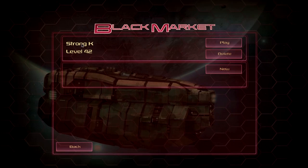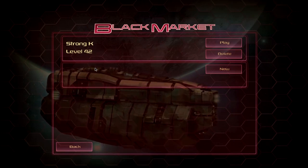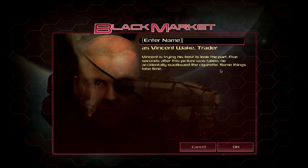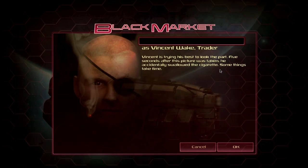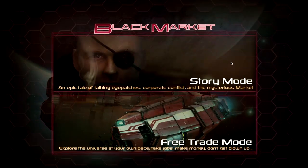Let's actually start a new game. I've played for a couple hours already — I'm level 42 now — so I'm going to start again here with a new character. We always play as Vincent Wake, the traitor. StrongK is going to be my name and we're going to be playing the story mode.